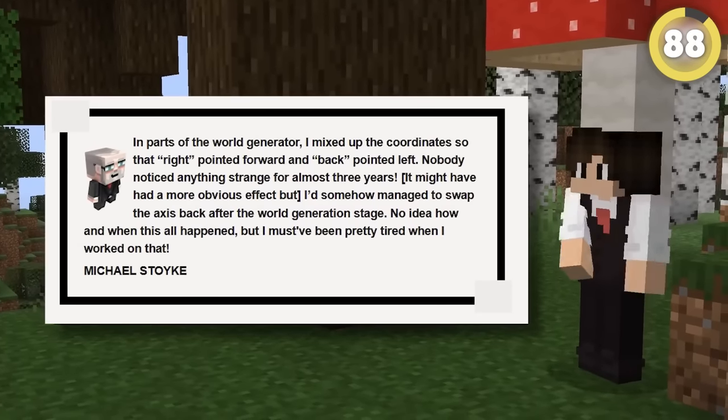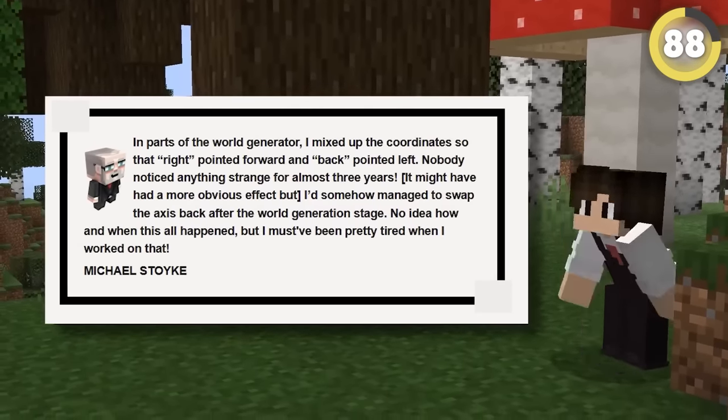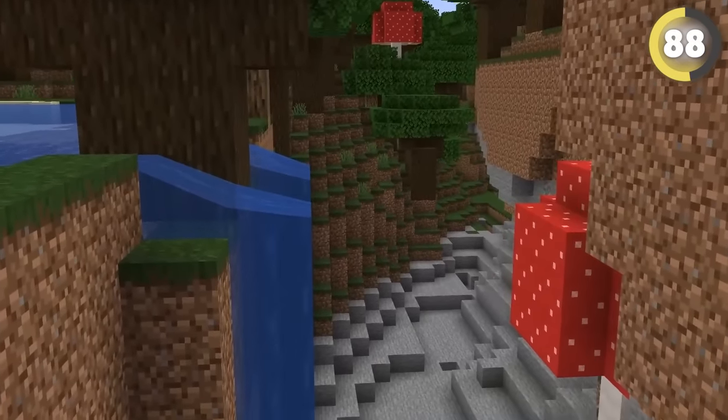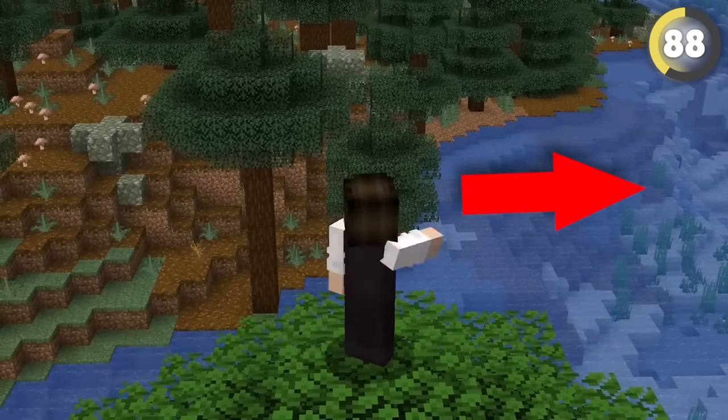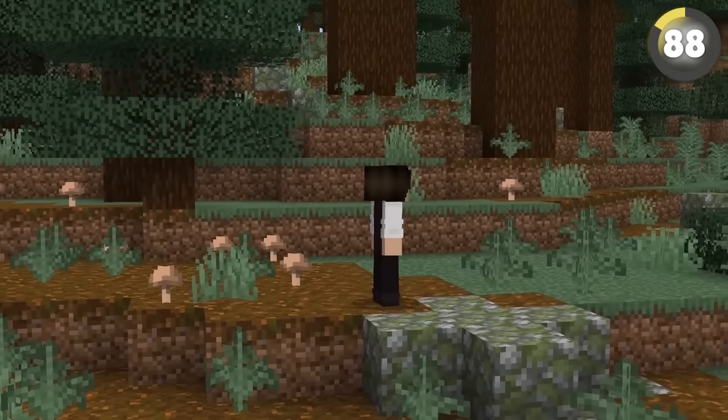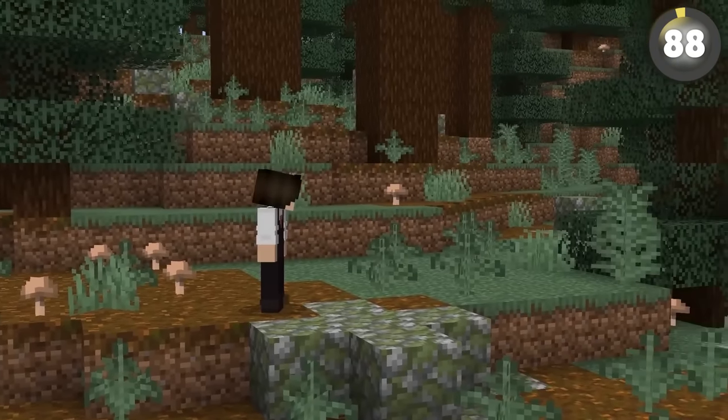One mistake by Mojang developer Surge actually stayed in the game for three years unnoticed. According to Surge, he messed up parts of the world generation so that the direction 'right' was actually forward and 'back' was actually left — and the funny part is that nobody noticed, despite how infuriating this mistake may be.